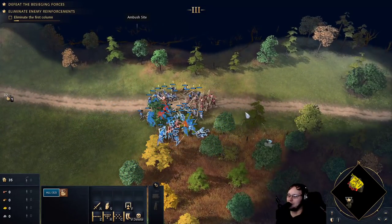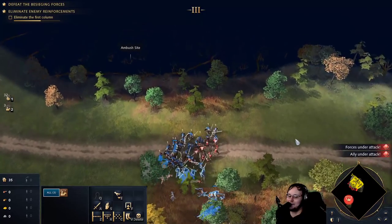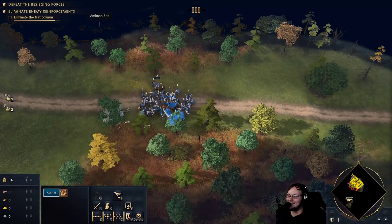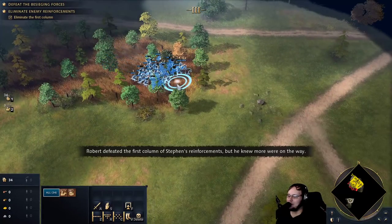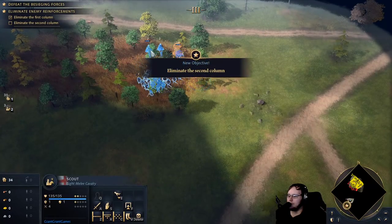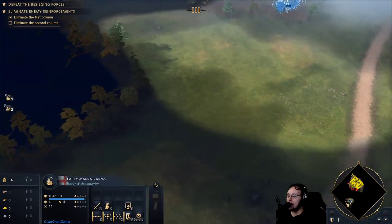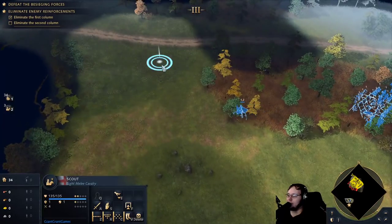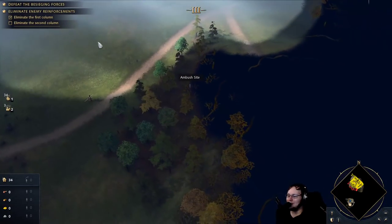I'm trying not to lose the scouts because they're the ones that have vision and I want to be able to see the enemy. However I have taken this fight really poorly. Oh wow, that guy was just hiding in the bush - they didn't even check his ID, he's just a guy in a bush. Scouts have really really long vision range - like that's insane. I like it. I'm gonna assume that gives the scout a lot of value as time goes on - you should always have scouts in your army so that you can see what's happening.